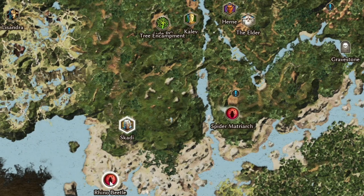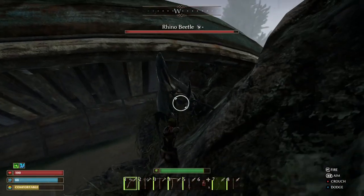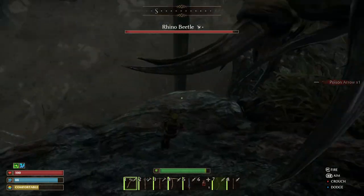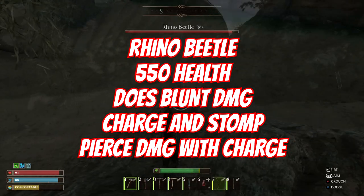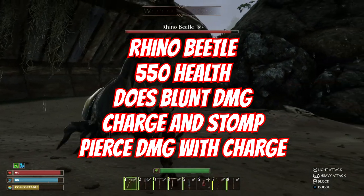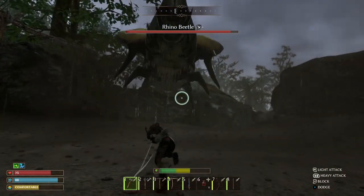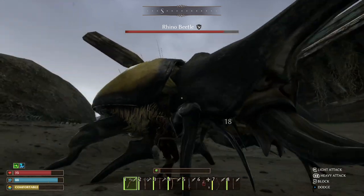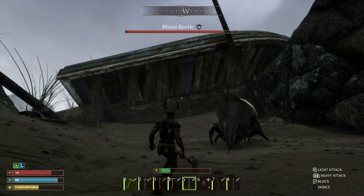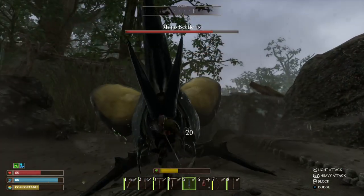The Rhino Beetle to the south is what you need once you've spoken to Skardy. This will unlock the Gecko Treat so that you can now tame Geckos. It's resistant against piercing, so don't use bow and arrows or spears. It's got a health pool of 550 — subject to change while in early access — but that means you need to hit 550 points of damage. Its charge attack does blunt as well as piercing, and its stomp attack also does blunt.